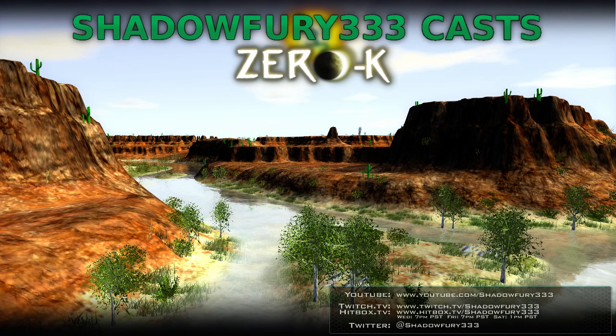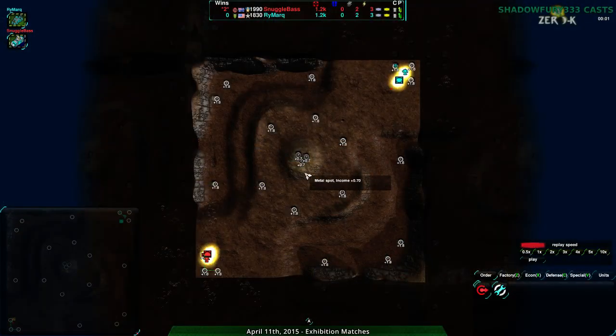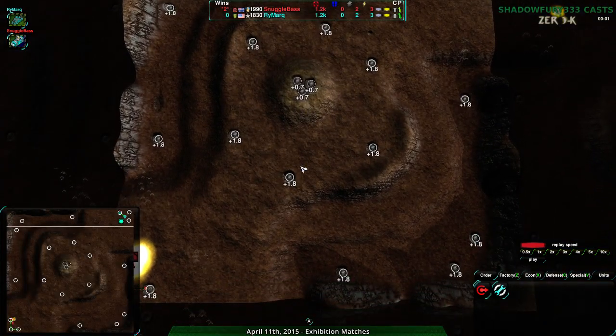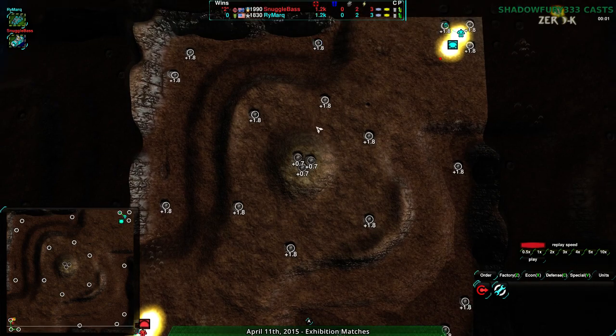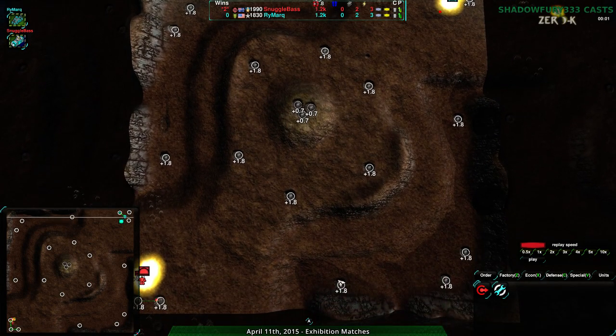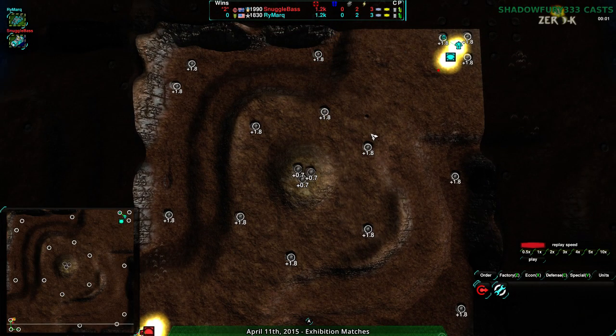Welcome back to another exhibition match. This is once again Snuggle Base and Rymark; I'm once again Shadow Fury CC3 - I forgot to mention that last game. We are on Deadlands, which is a kind of iffy map. There's actually another map called Live Lands which is basically this but remade to look nicer, greener, without the center mexes, more vehicle-pathable, and more mexes on the side. I hope to see that map played more. Anyway, Deadlands is what we're dealing with now.